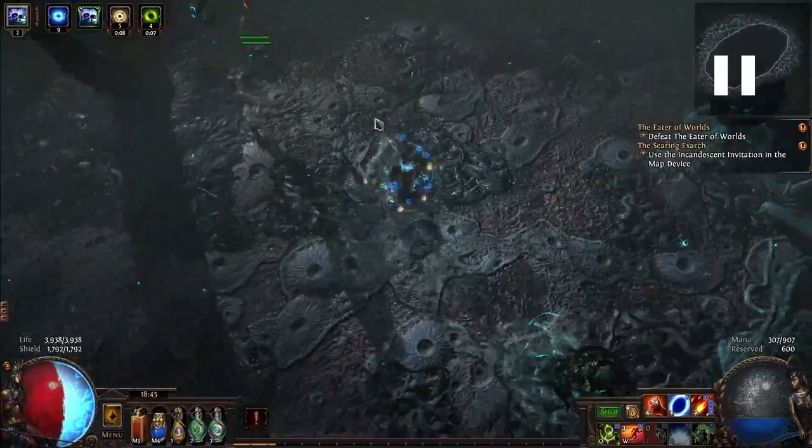The first ability that we're going to see is Writhing Mass. As you just saw over in the top left-hand corner, tentacles come up from the ground, and then after a second, they fall and hit everything that is in front of them. As long as you're not over there and on the opposite side of the tentacles as the Eater of Worlds, you're going to be fine. It's one of his easiest attacks to dodge.